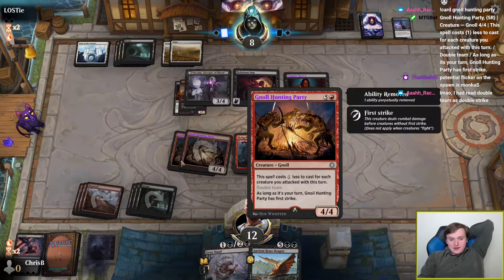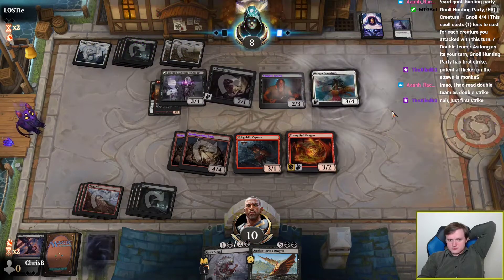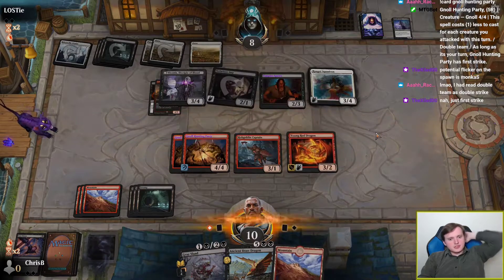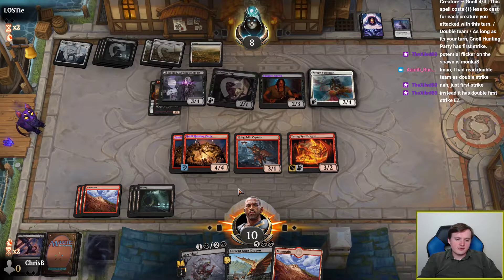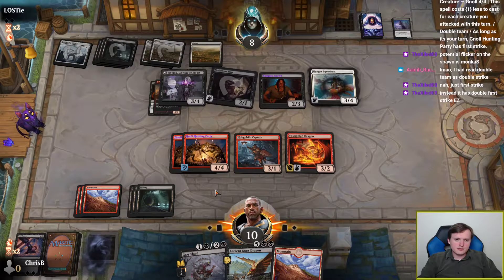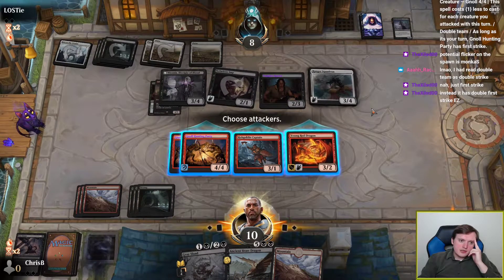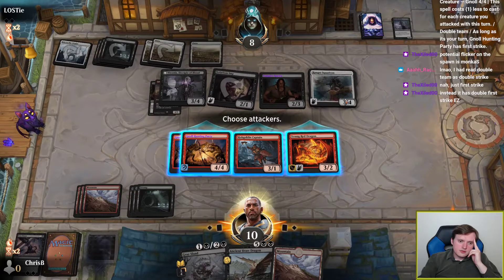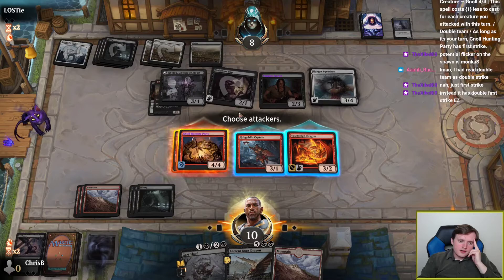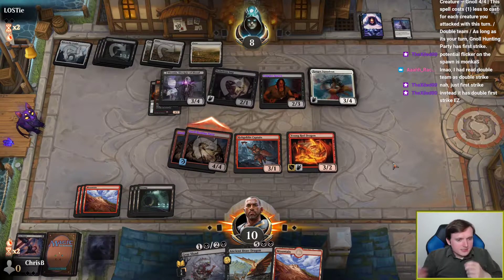This card would still be very good if it had Double Strike, but it is really, really good with Double Team. The Ranger Squadron kind of invalidating Young Red Dragon, but Land Draw kind of un-invalidating Ancient Brass Dragon — and that's the important part. If I attack with everybody, they chump block Hunting Party. So I guess we just hold back Hobgoblin Captain as a blocker and Hunting Parties get in there because 4-4s with First Strike are good.